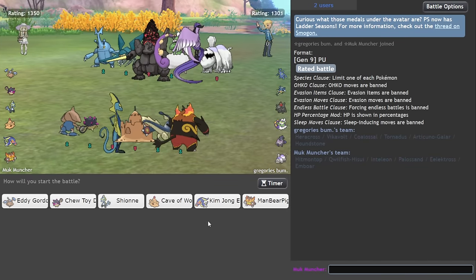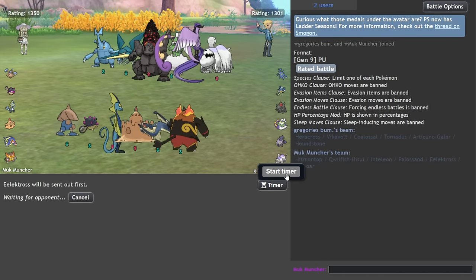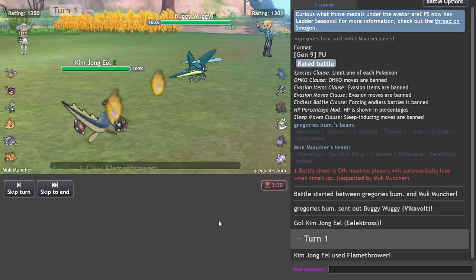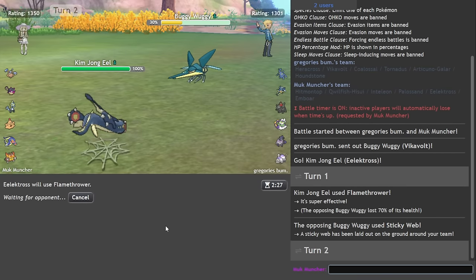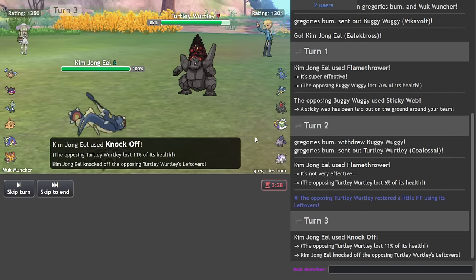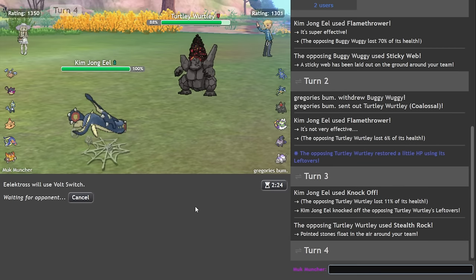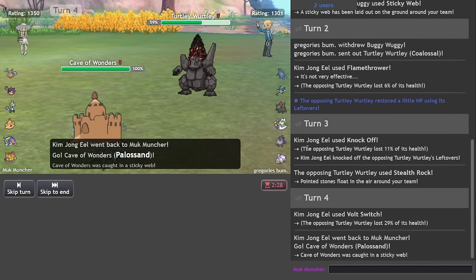Alright, let's see what we can do with this team. Have we got some webs? I guess we could lead Eelektross if it's like a Sash. VEQV lead — I think that's standard. Alright, there's VEQV, let's just Flame this thing. Oh, faster — that is interesting. Flame again. I do not care about that. Probably just Knock Off, to be honest. Alright, vault out. He does have the most annoying spin blocker in the tier, Houndstone, unfortunately.